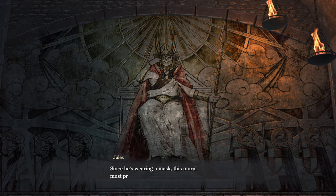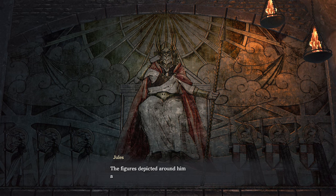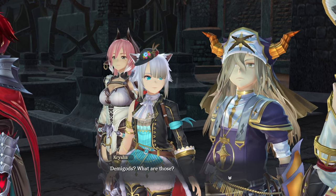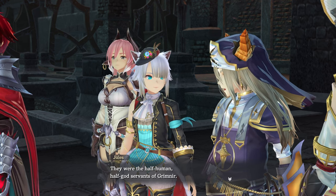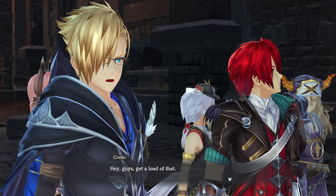Since he's wearing a mask, this mural must predate the Hundred Years' War. The figures depicted around him are his demigod warriors. Demigods? What are those? They were the half-human, half-god servants of Grimnir. Hey guys, get a load of that.